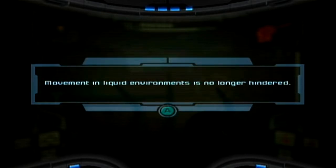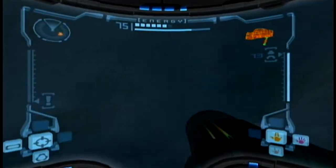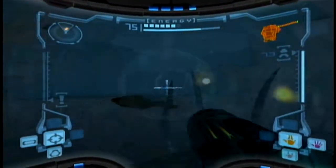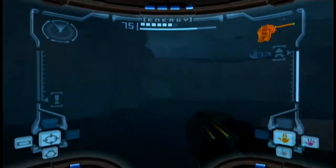I guess they saved the actual Varia colors. The Varia suits in this game just look hideous, but now with the Gravity Suit, water is a problem of the past. We can move normally underwater. And you can actually see. We can see.